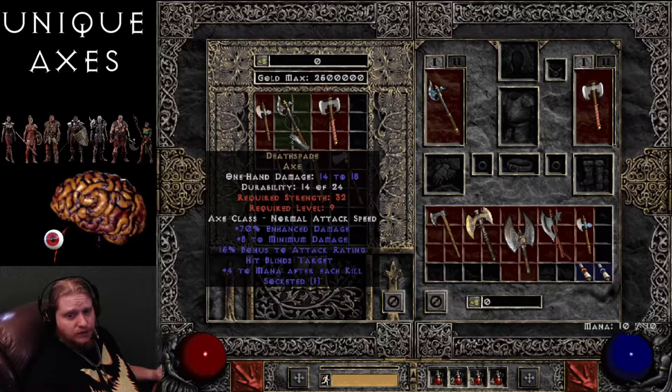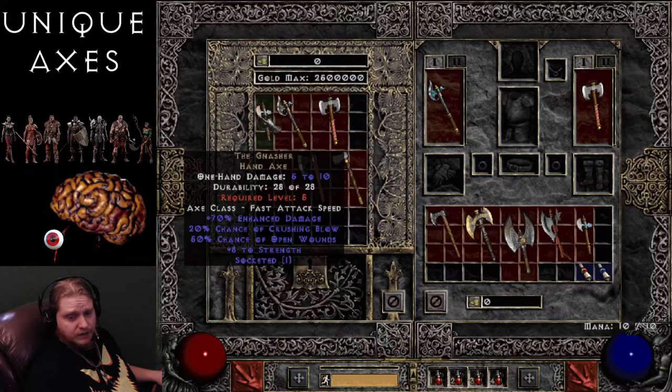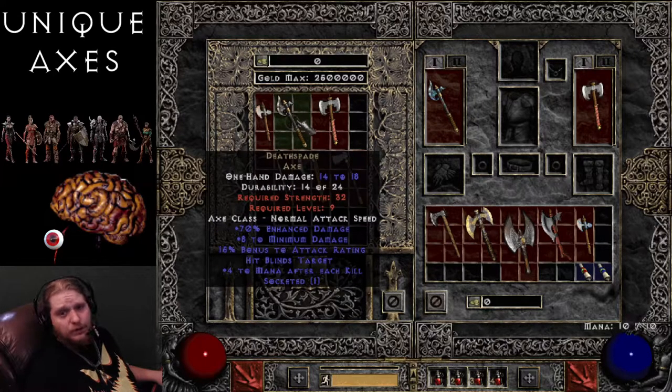Hit Blinds Target, which is very good for crowd control — anything that is blind is going to have a hard time hitting you. Plus 4 to mana after each kill. A very interesting little axe. Definitely both of these axes are sweet axes for some low-level characters.